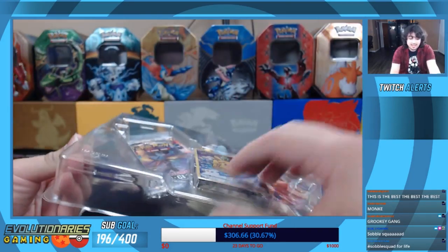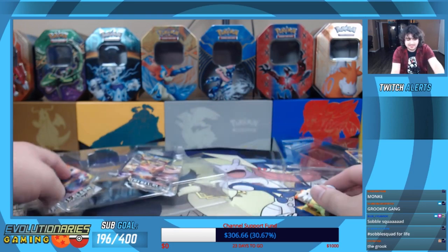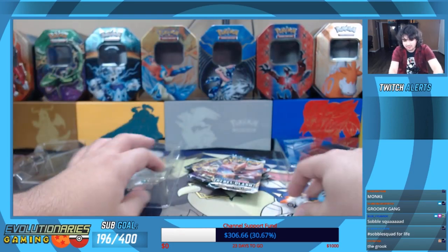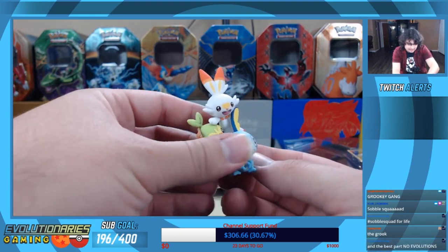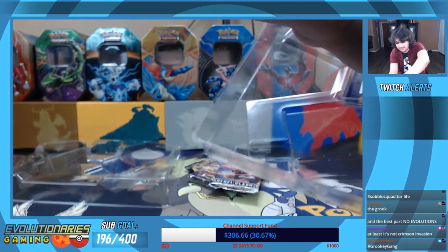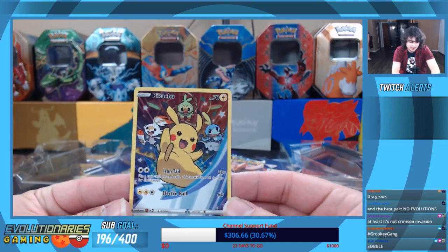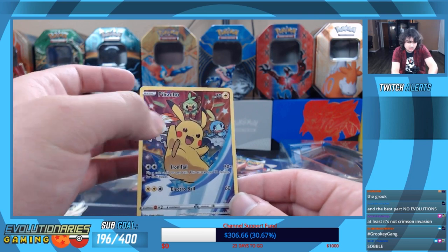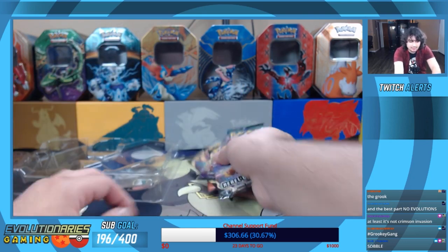I've done this before with Lukas so I'm not gonna spend too much time going over the figure and the promo card — just give you guys a quick show of them. So as I said, the three Galar starters. It also comes with a special full art Pikachu promo, Sword & Shield promo number 20, featuring Pikachu along with Scorbunny, Grookey, and Sobble.